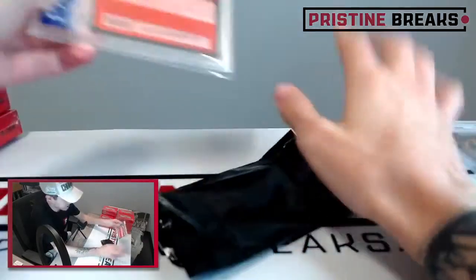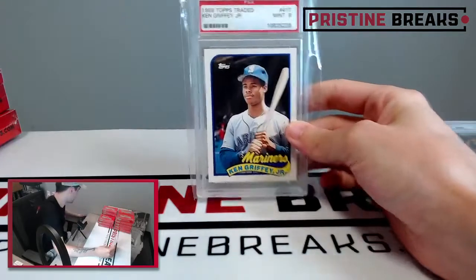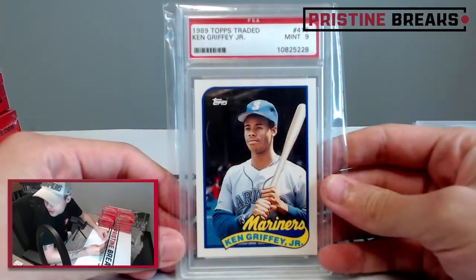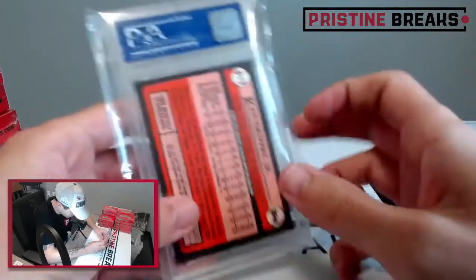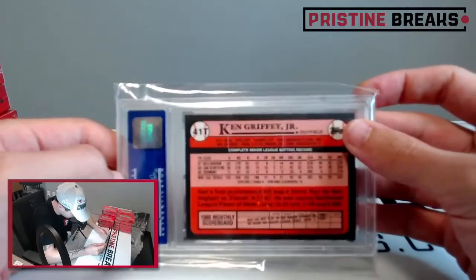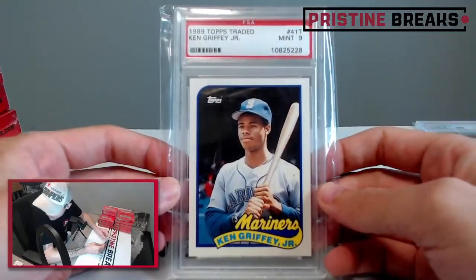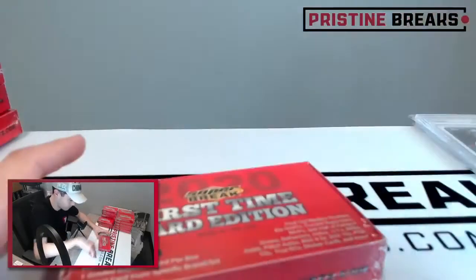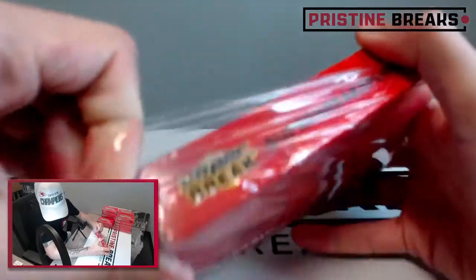Oh no way — this is gonna be our second card! 1989 Topps Traded Ken Griffey Jr. rookie, graded a nine. That's two pretty darn good cards to start us off right there. Ken Griffey Jr.! Let's go! Two awesome cards to start us off with.